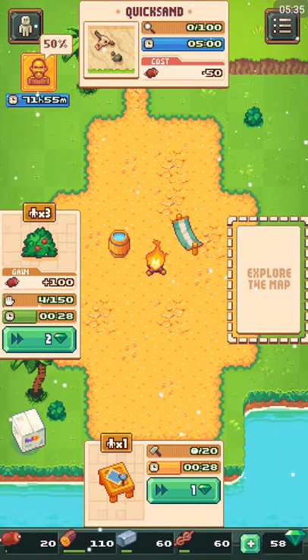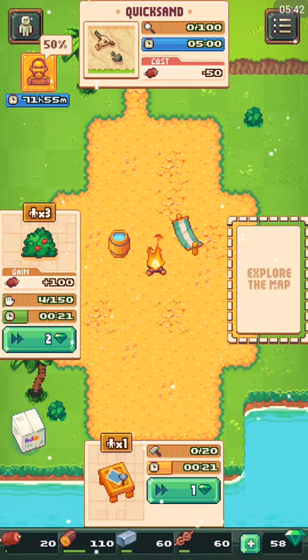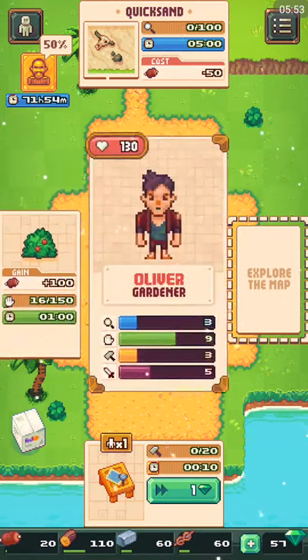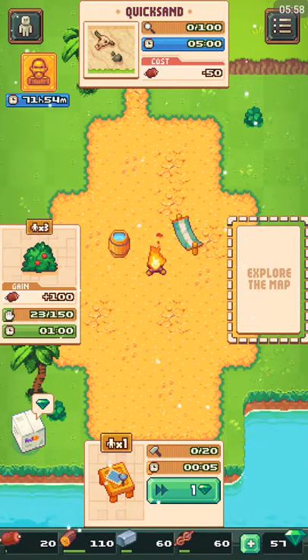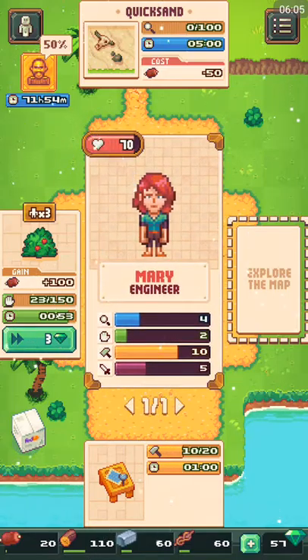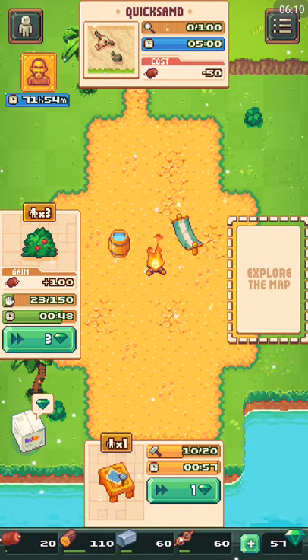I'll play these games a little bit off the grid just to collect food and stuff — I'll do that off the map so you guys don't have to watch it. Once we get this done, everyone will get a plus-one search, so it'll help with doing the quicksand thing.